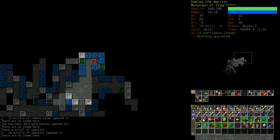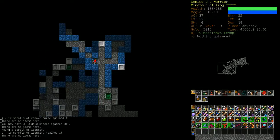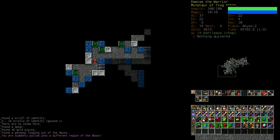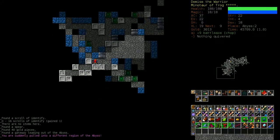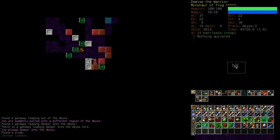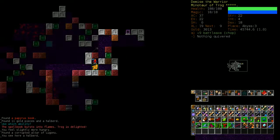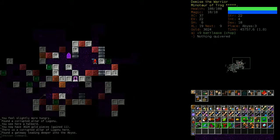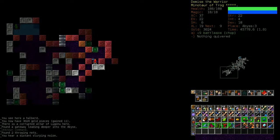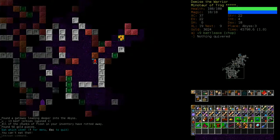Going deeper into the Abyss increases the spawn rate, but once you hit Abyss 3 there's a chance of a rune there, so I do want to go get it. It's a bit irresponsible to just go for the rune once you get abyssed, but I've done it a lot. The Abyss randomly teleports you from time to time. I suggest not going deeper than Abyss 3 - it's the minimum level for getting a rune and the safest of all the rune levels.